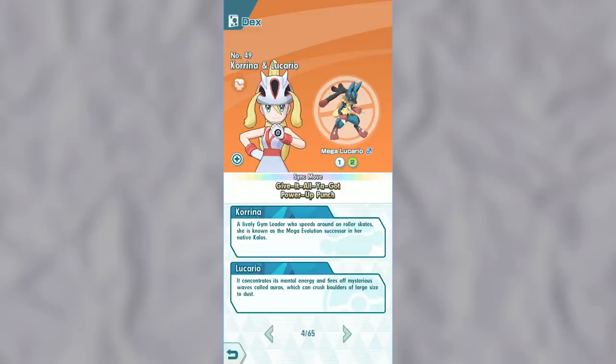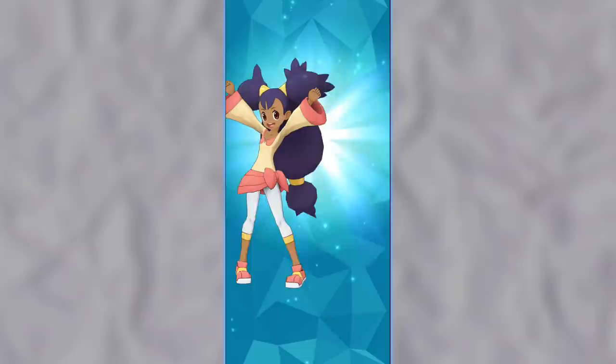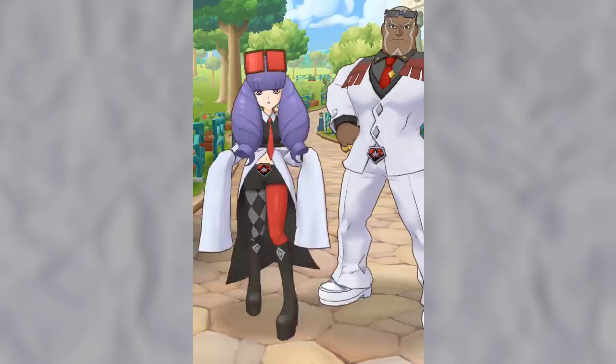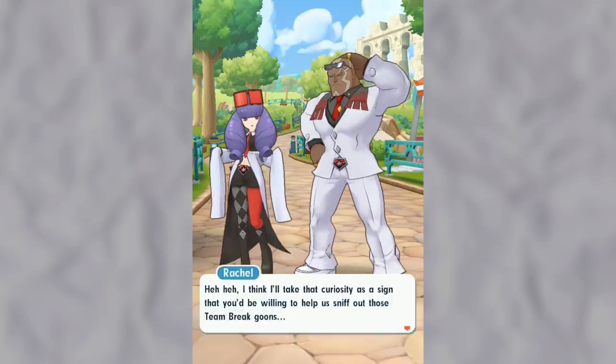Chapter 6 gives you Korrinna and Lucario, and her Lucario can actually mega evolve. Chapter 7 gives you Norman and Slaking. Chapter 8 gives you Pryce and Seel, and his Seel can evolve into a Dewgong. When you complete Chapter 9 you'll get Iris and Haxorus. Chapter 10 will give you Hapu and Mudsdale. These first 10 chapters took me about 4 to 5 hours of playing the game to complete, however I think you could do it much faster if you skip all the dialogue and play on the fastest setting.